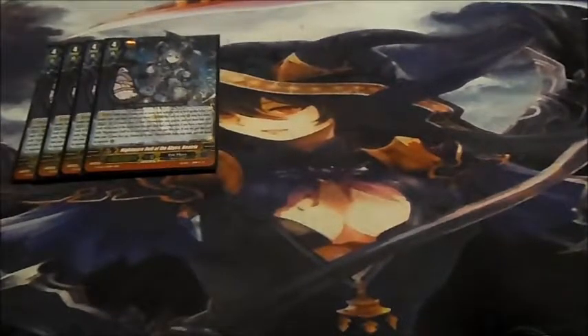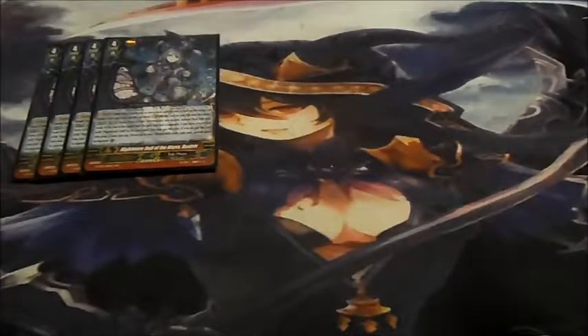Next, we're playing four copies of Nightmare Doll of the Abyss, Eleanor. Eleanor's ability is: choose a face-down Rookeroid from your G-zone and turn it face up, choose a card from your hand and put it into your soul, and look at the top ten cards of your deck, searching for up to one grade 3 Rookeroid from among them.